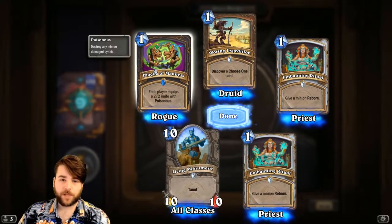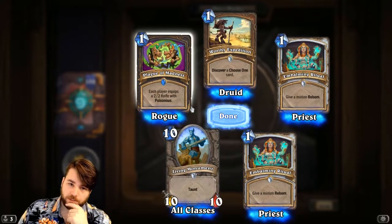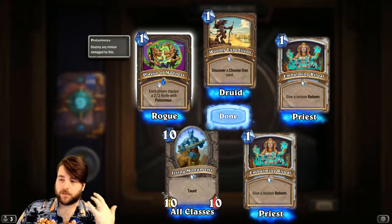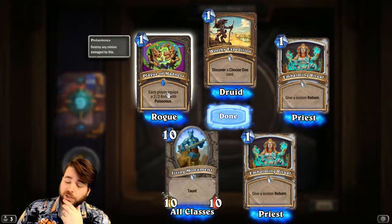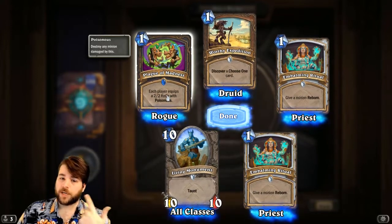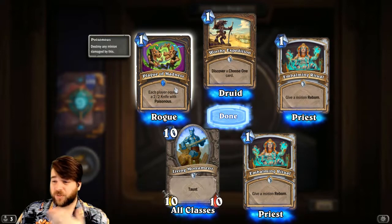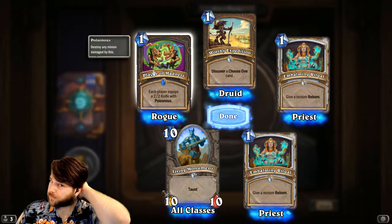Plague of Madness — 1-mana. Each player equips a 2/2 knife with Poisonous. This seems not great. On the plus side, you can do stuff like with Weapons Project — play your own weapon removal in your deck. You know, 6-mana Plague of Madness plus Harrison Jones to draw 2 cards, make a 5/4 body, get a 2/2 knife with Poisonous doesn't sound too bad. But you only have one Harrison Jones, and you've got to be running other ways to destroy weapons — and I just don't know how good that's going to be.